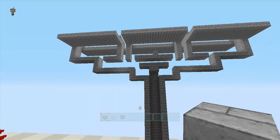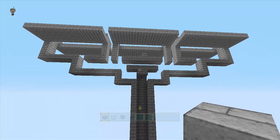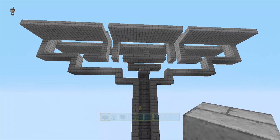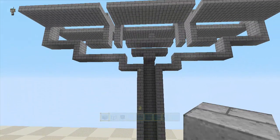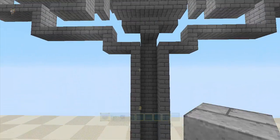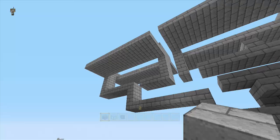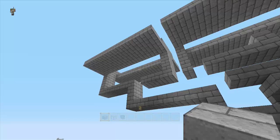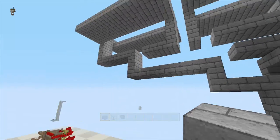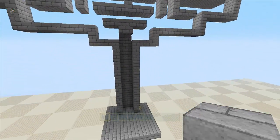This is just a grinder, it's not an XP farm, but you could turn it into an XP farm by removing the lava blade and then extending this part right here to 23 blocks high, as opposed to the 14 that it is now.